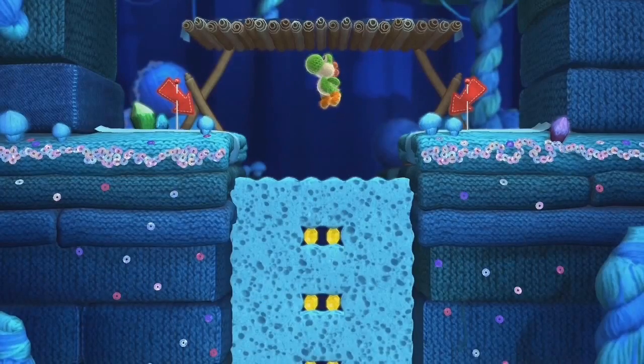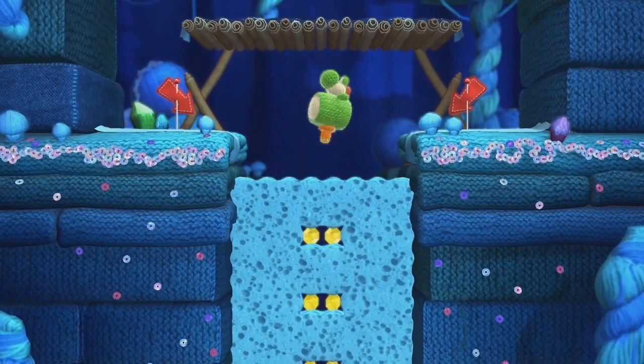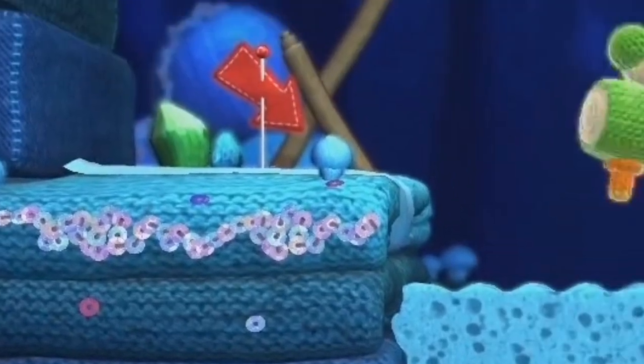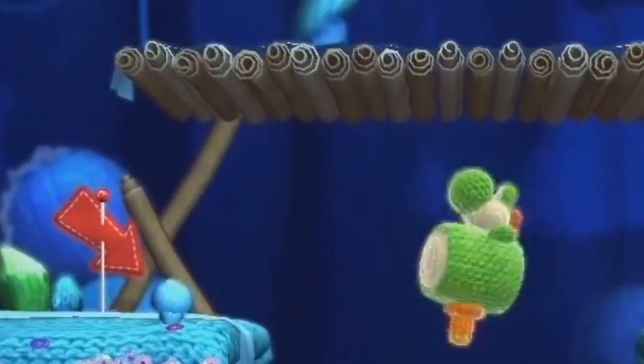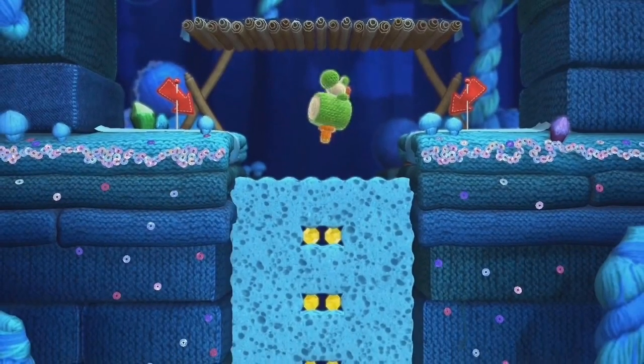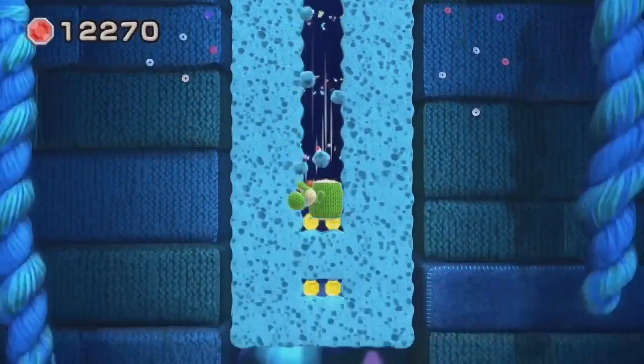The next level shown is a portion of a cave level. We saw this before at E3, but it's since been given a visual upgrade. The walls now sparkle thanks to glitter spread throughout, and the wooden platforms are made of rolled-up brown paper. These little flourishes give a better sense that everything has been crafted out of real materials.